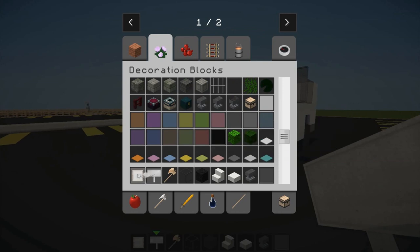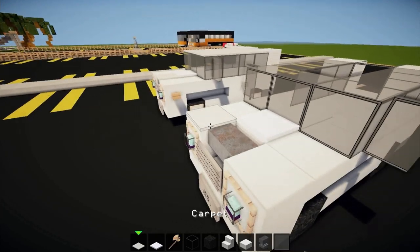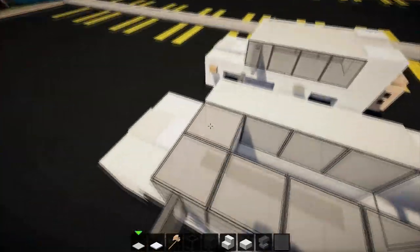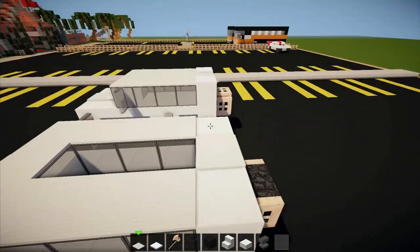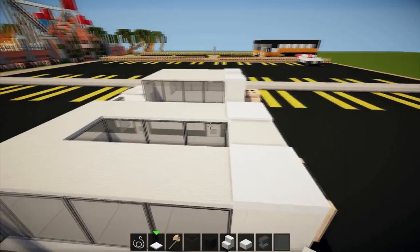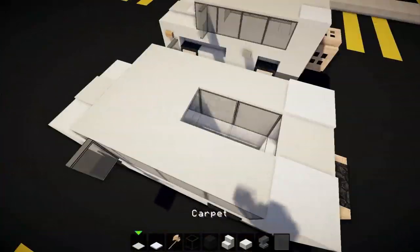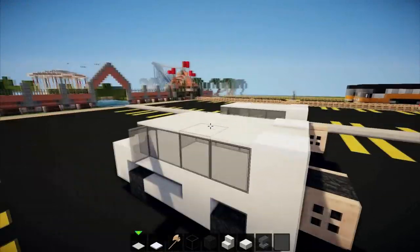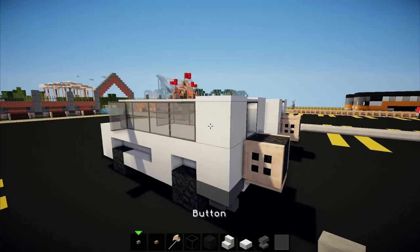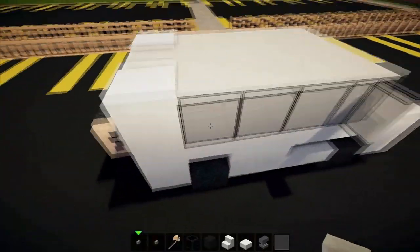Now we're going to get our carpet and snow — the snow goes there and the carpet goes there. Get carpet and place it all the way around, just leaving these two back spots which are going to be snow. Then get some string and place it in there, and then get your carpet and fill it over the top like that — looking pretty cool.